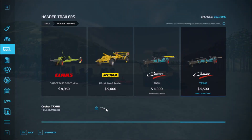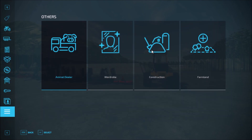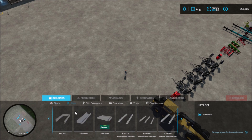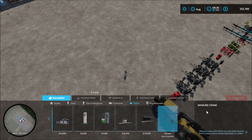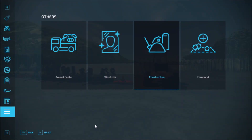Next we have the manure crane. For this one we go into the construction category, then into buildings. This is the manure crane, which you can use to load manure from a heap into a manure spreader or trailer. It costs two thousand dollars.